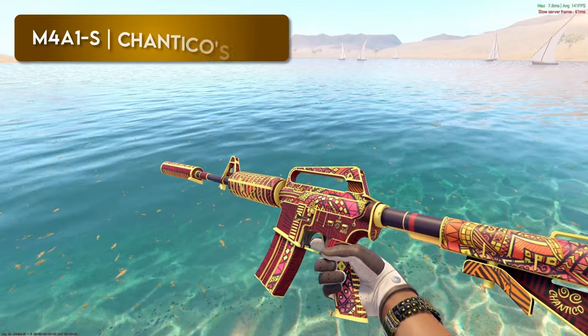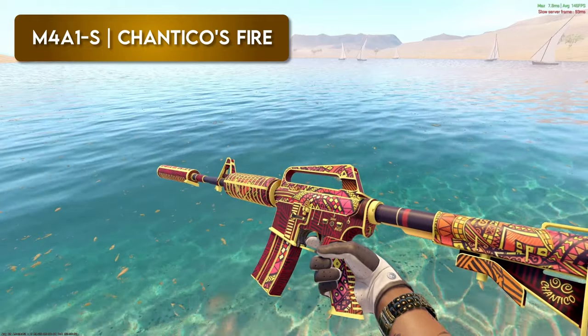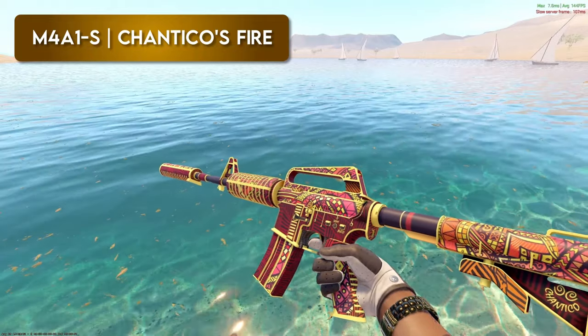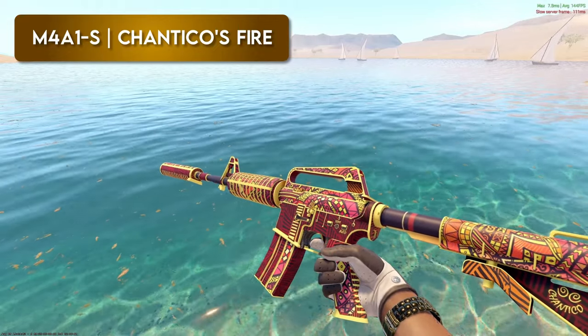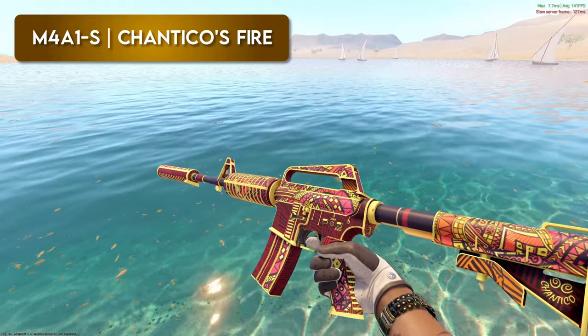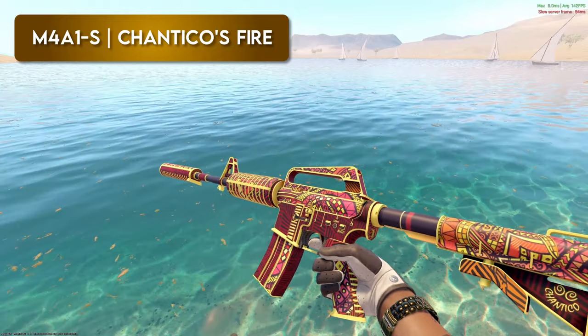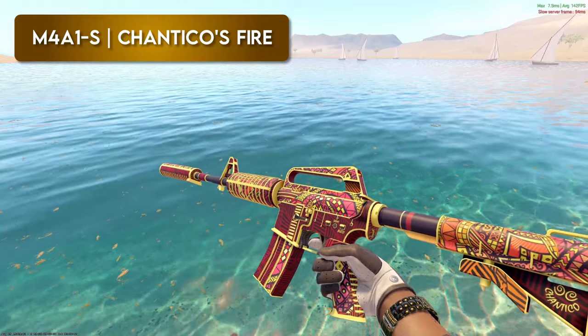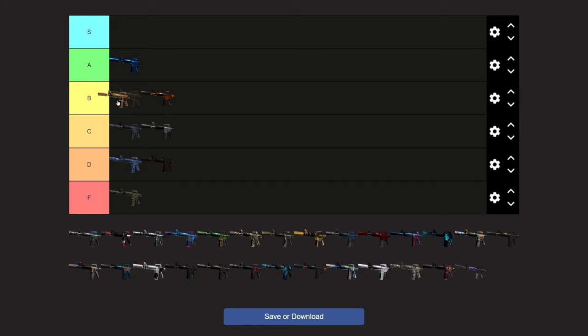Chantico's Fire — this is also one you see occasionally. It's a decent skin, but for some reason the color combo of the yellow and the red does not sit well with me. I like the design on it, but the color — I don't love it that much. I'd probably put it like B somewhere. I was going to say the exact same thing. I remember when it came out a lot of people liked it, but the colors just don't go that well together.